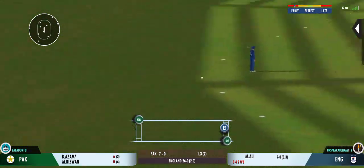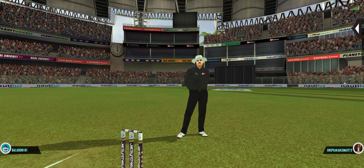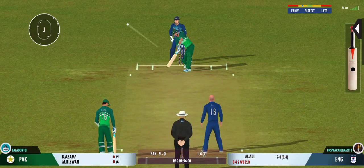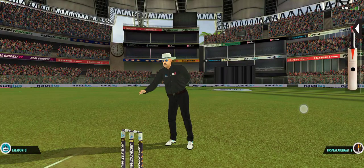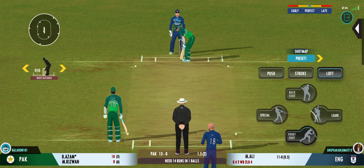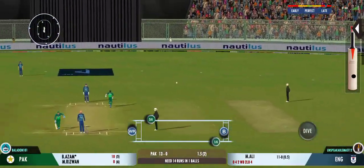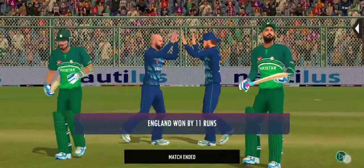Batsman will get extra runs from an unnecessary overthrow. Leg bye, says the umpire — runs added to the team's total. Very important to keep wickets in hand, because in the death overs they'll have that security. Pushed in the gap — looking to get some valuable runs. Last ball coming up. Well placed into the gap, possible two. They put in a good all-round performance today, bowling well to defend their total.